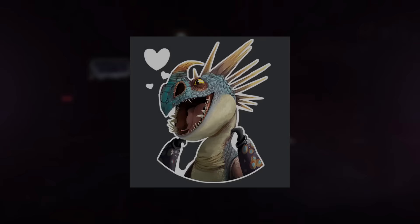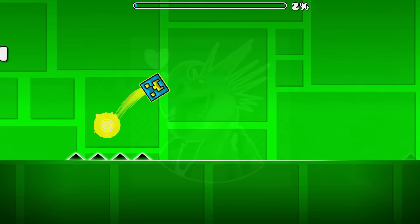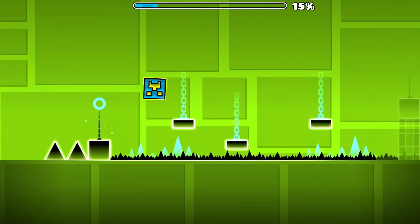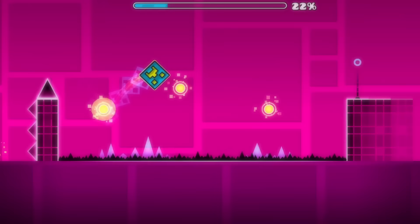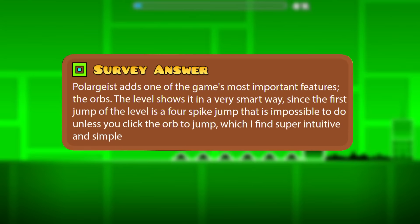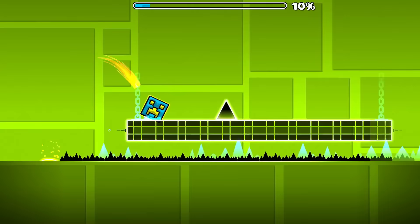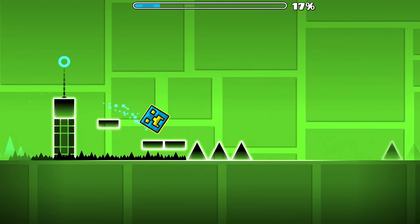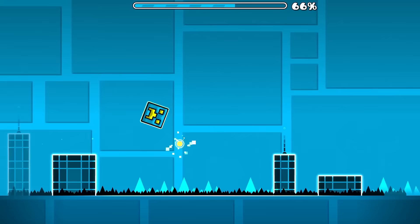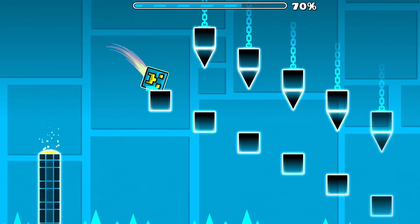I didn't really expect to see any 1.0 levels above levels from later updates, but here we are with Polargeist. The first four levels of the game each introduce something new: Stereo Madness introduces the ship, Back on Track introduces the jump pad, Dry Out introduces the gravity portal, and Polargeist introduces the jump board. This is the first level on this list so far that managed to get a higher score of 7 out of 10 on Music Sync. Polargeist adds one of the game's most important features: the orbs. The level shows it in a very smart way, since the first jump is a 4-spike jump that is impossible to do unless you click the board to jump, which is super intuitive and simple.